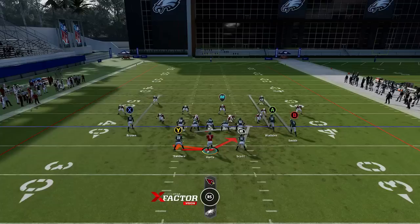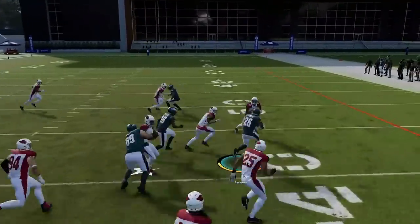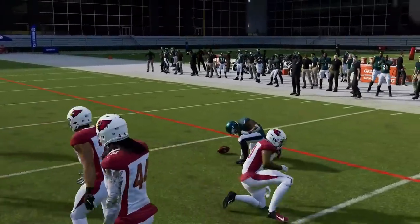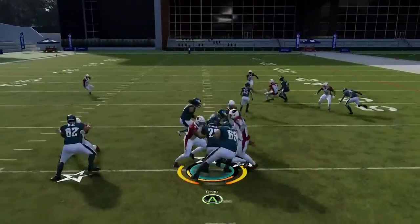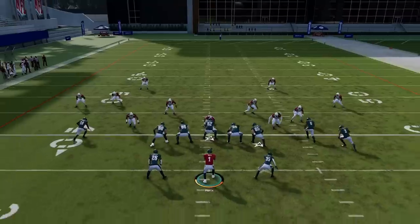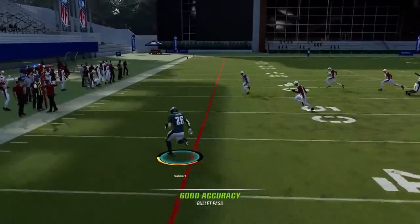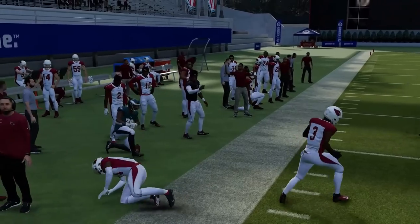Next up we've got the Head Back Power — another good outside run, typically best against man coverages, cover three, and cover four, because the cornerbacks drop back in those scenarios. That was a very successful run — I bounced inside unintentionally, but it's a good inside run as well if they cut you off to the outside lane. Next up we've got the Halfback Slip Screen. If your opponent is running man, you throw it to the screen back. If they're running zone, the other running back gets open pretty quickly.